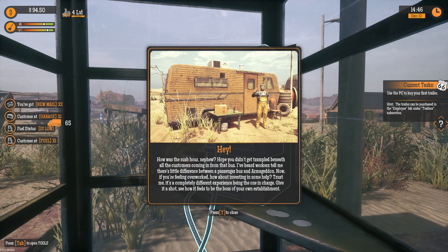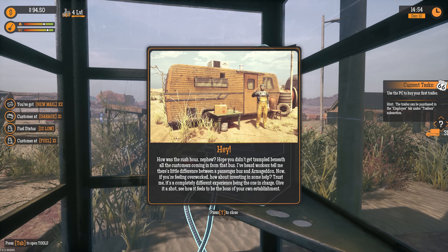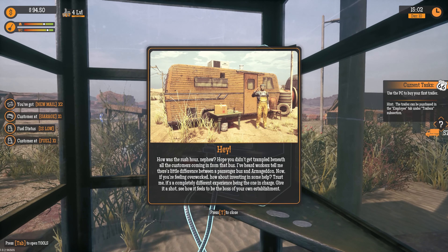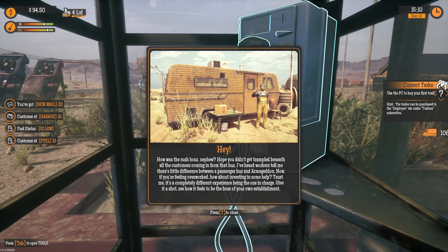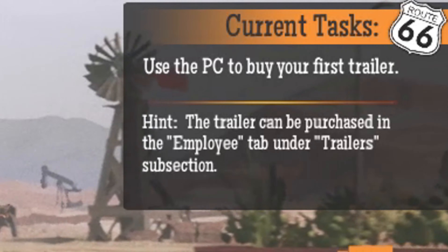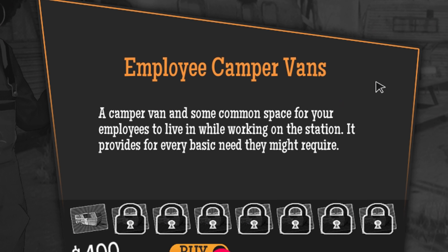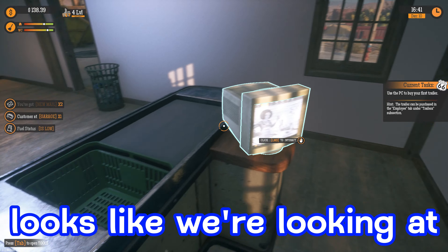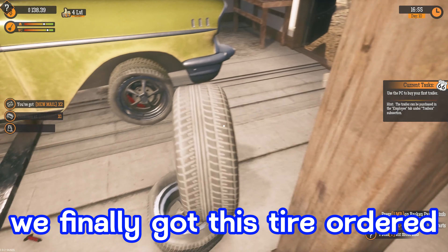Getting a call from our uncle. 'How was the rush hour, nephew? Hope you didn't get trampled beneath all the customers coming in from that bus. I've heard workers tell me there's little difference between a passenger bus and Armageddon. Now if you're feeling overworked, how about investing in some help? Trust me — it's a completely different experience being the one in charge. Give it a shot, see how it feels to be the boss of your own establishment. I'll send you more information in an email in the future.' The new task says use the PC to buy your first trailer — it can be purchased in the employee tab under the trailer subsection. An employee camper van provides common space for employees to live in while working at the station for very basic needs. Looks like we're looking at $400 for that, so I'm going to have to work and save up once again.